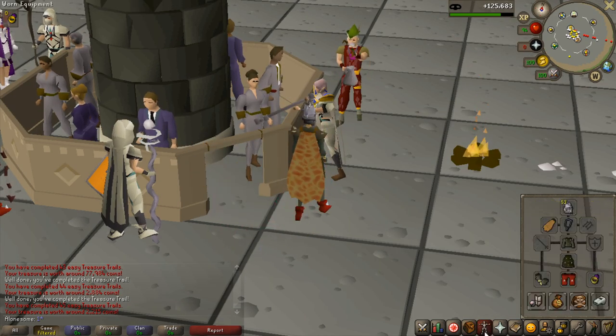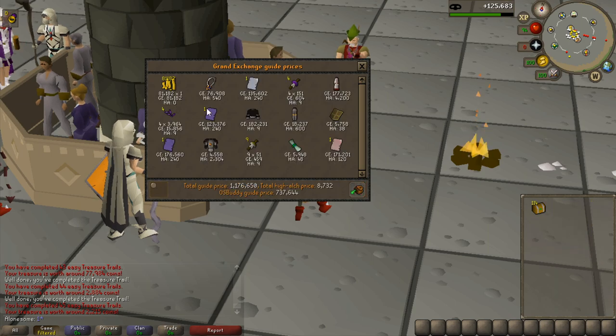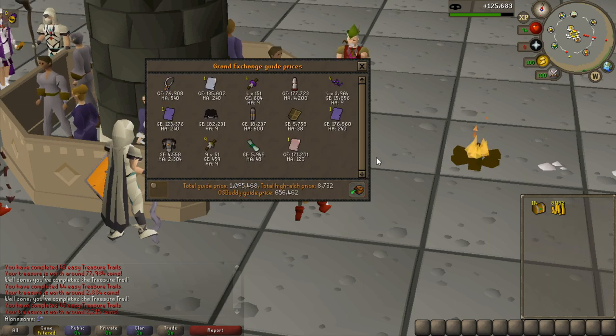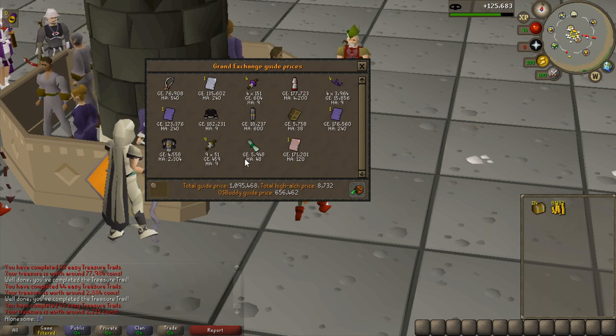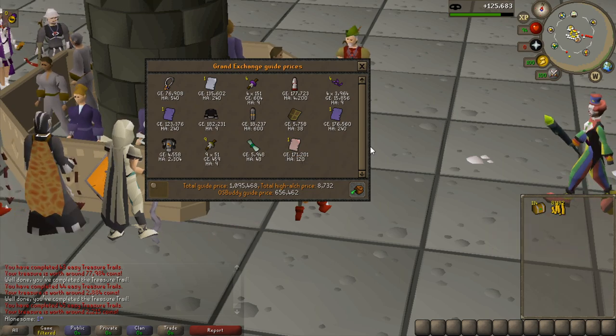To free up bag space I'm going to price check all the uniques I have right now, bank them, and keep track of how much money all the uniques are worth. Taking the money out and turning it into platinum tokens — I have almost 1.1 million so far from around 36 easy clues. Pretty good.